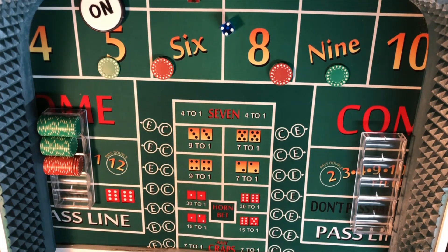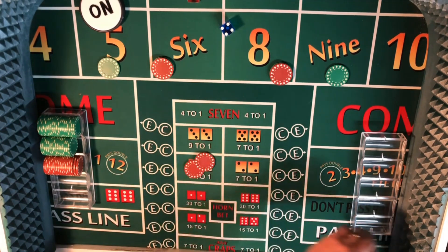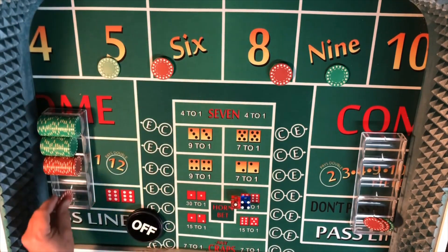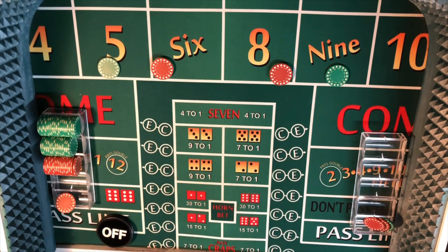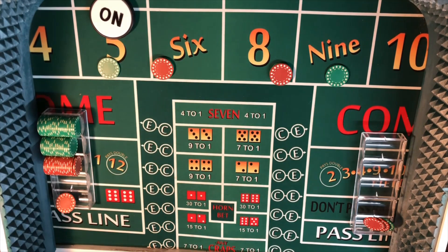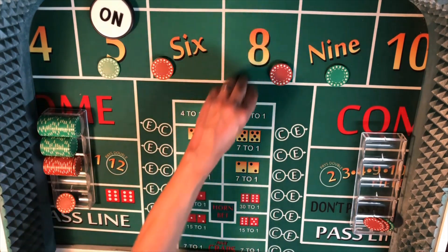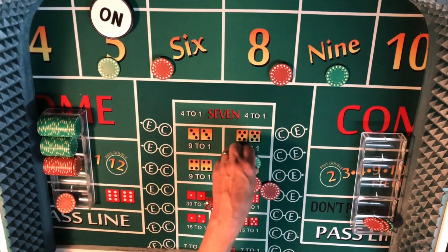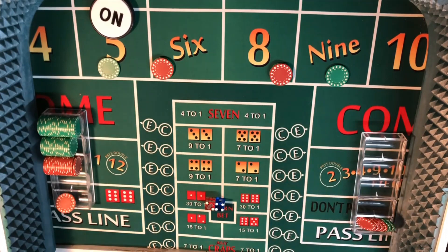First roll — there's a five, so that's a $35 payout. We'll put that in the rack to keep track. That was the point number so the button goes off, and that was one hit. Next is the come-out, so everything is off. Another five — fives are hot. Then a hard four — nothing on the four. We'll load up and try again. There's an easy six — that'll pay another $35. We put that in the rack, and now we go to the second level of this system.